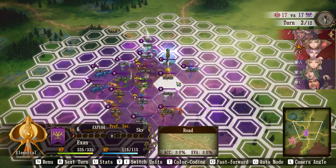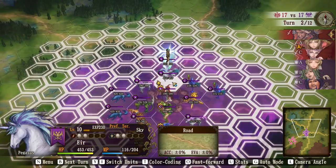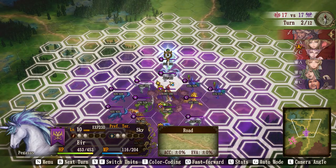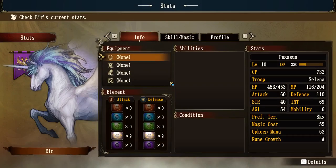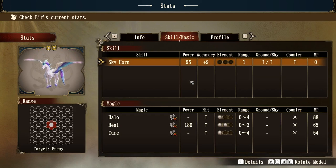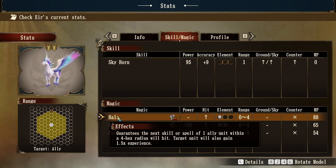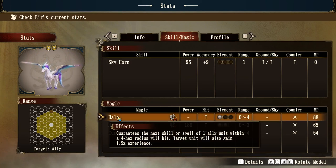They've got a high level Pegasus — this is level 10 and probably worth having a look at. This is actually the level-up from the basic unicorn units. The Pegasus will have a flight ability, whereas the other one is on the ground. Looking at skills, it's still got heal and cure, but now it's also got Halo. Halo guarantees the next skill or spell of one ally unit within a four-hex radius will hit, and that unit will also gain 1.5 experience from the hit.